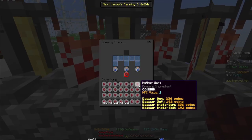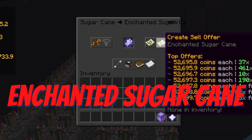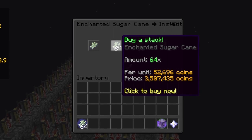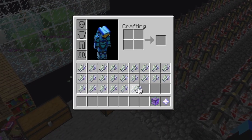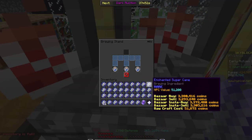Do that across your whole island, and then we're gonna get into the last item we need, which is enchanted sugar cane. Make sure you buy a couple of these — as you can see, the price is three and a half million. So yes, it is going to cost you some money to get this leveled up, but it is definitely the fastest way to do it.